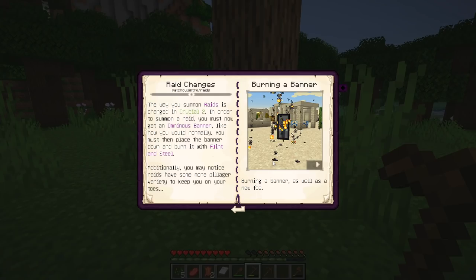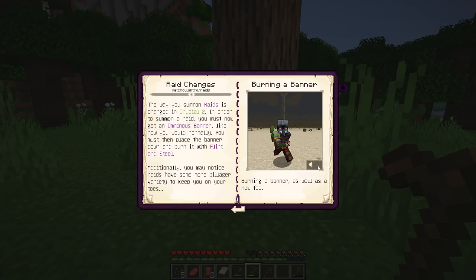Raids have changed. Instead of instantly getting bad omen by killing a pillager captain, you must now get an ominous banner — that's the banner the captain drops — and then place it down and burn it with flint and steel to summon a raid. There's also more pillager variety to keep you on your toes — here's a new type you might encounter in a raid.